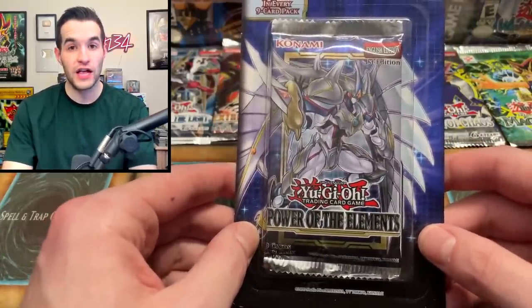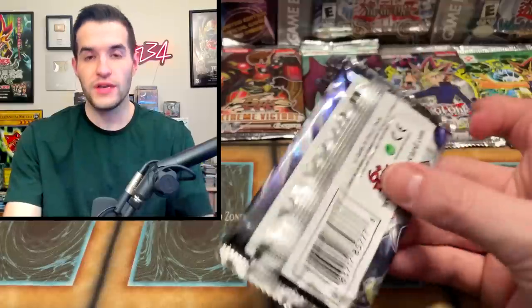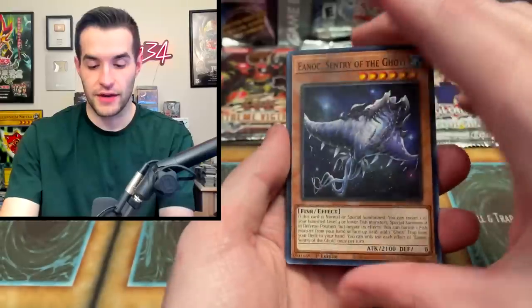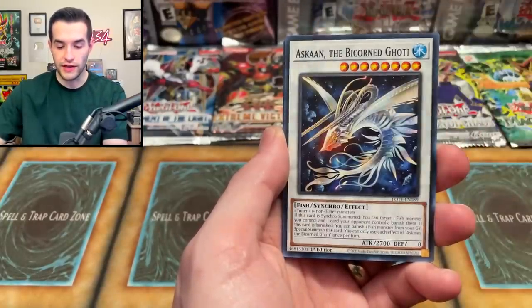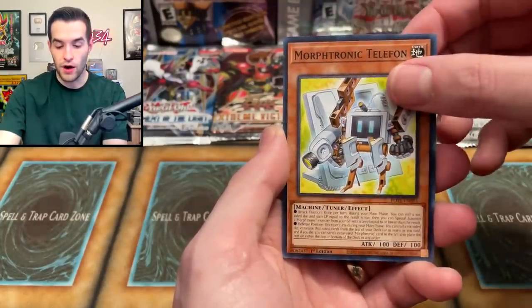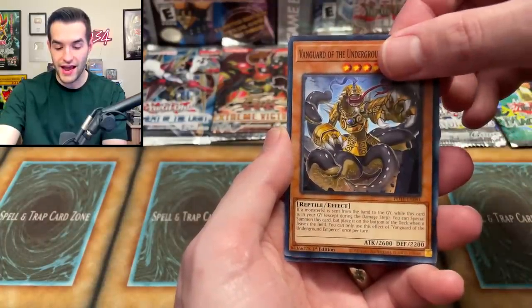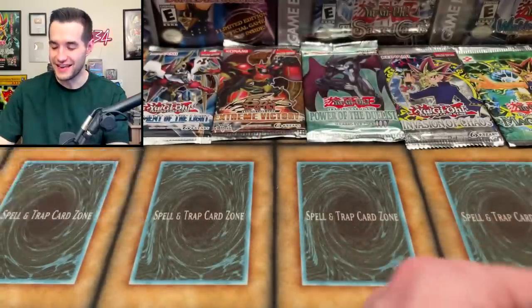Power of the Elements — a great set, super strong in the meta with a lot of really good pulls. All we need is a foil; it doesn't even have to be a good card. Sometimes blister openings just don't go well. We pulled Enoch Sentry of the Goaty, Melfi Wally, Asakan, Bicorn Goaty, Pit Knight Early, Venus Lift of the Flowering Fields, Morftronic Telethon, Ravenous Vendred, Vanguard of the Underground Emperor, and Sprite Jet — another super.